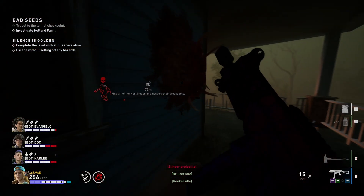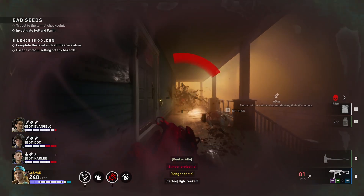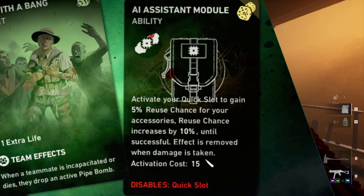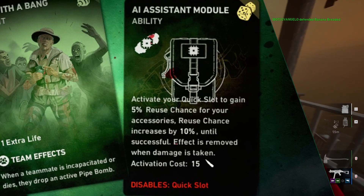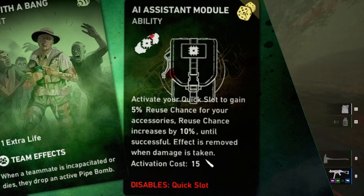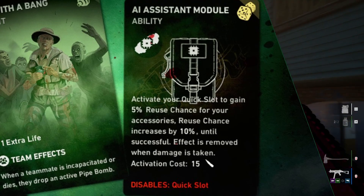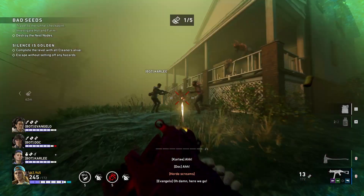I wonder if ammo will be used for other things in the game — maybe you can find a vending machine, pop some sniper ammo in there, get a medkit, I don't know. But anyways, this card is pretty cool. Let's talk about AI Assistant Module. With this card, when you activate your quick slot you will get a 5% reuse chance for your accessories, and if you do not get a reuse it will increase by 10% until you do get a reuse.